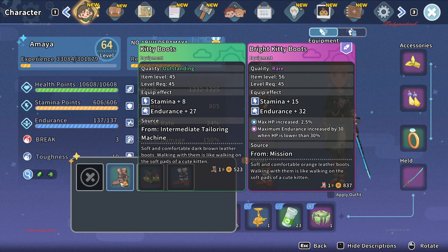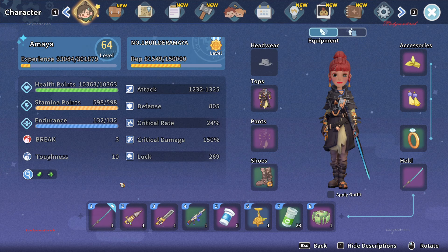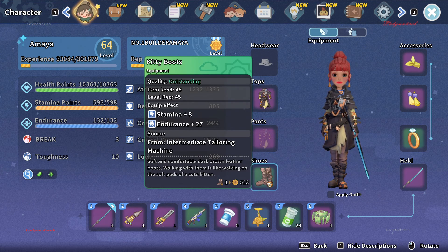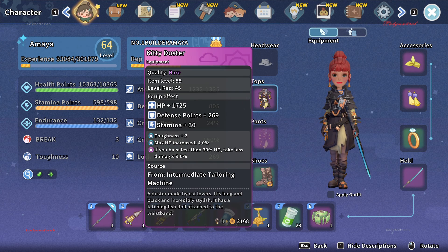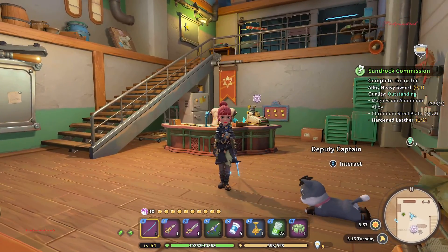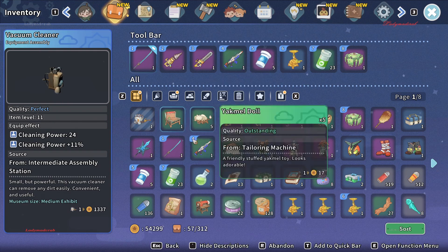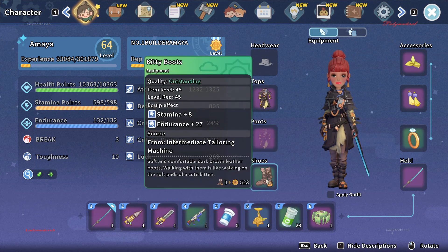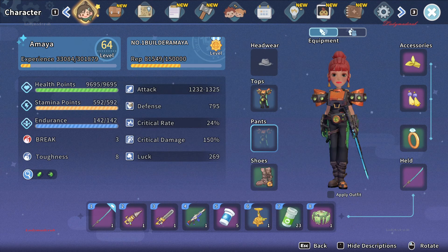And I also have the shoes — this is the Kitty Duster paired with the Kitty Boots. It's similar but a different color, which is really nice. I also have this outfit which I made using my Intermediate Tailoring Machine. I bought the blueprints from the Commerce Guild store — I'll show you that later.